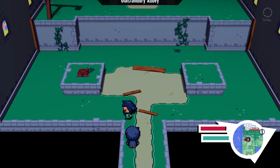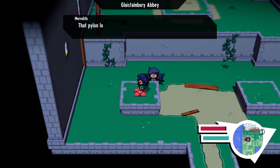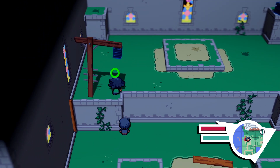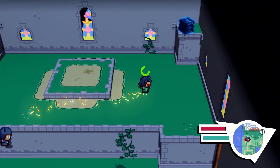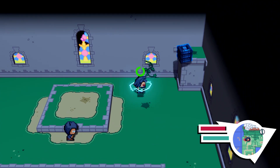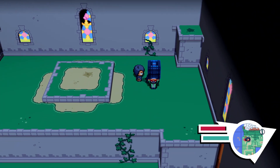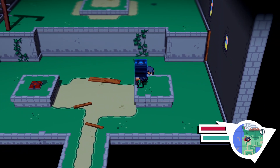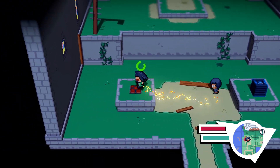Once you get inside there is going to be a little bit of a puzzle. I've already done this so the platform is already descended, but it will be up when you initially come through. You're going to use electromagnetism as seen on screen, and what solving this will do is bring the platform down. I'm going to shift over to my let's play footage so you can see what that looks like.